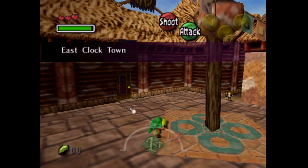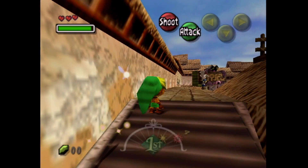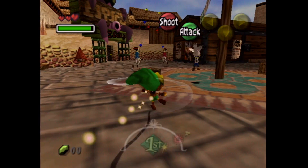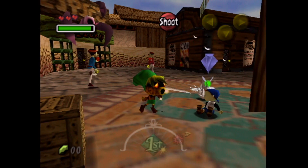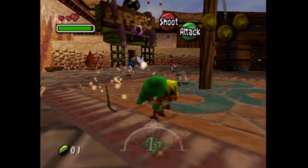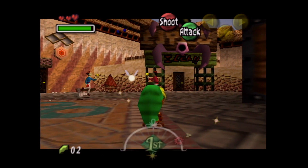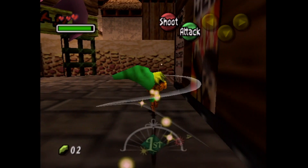I believe there's only one in East Clock Town. That kid in the orange cap does not count — he's always there. If we go up here, we'll see a child holding a Cucco. We can catch him. He says: 'Aw, he caught me. There are only two left.' I believe there's a kid somewhere else here — only one for this area. Two more children to find, and I am doing super great so far. I have until tomorrow morning.